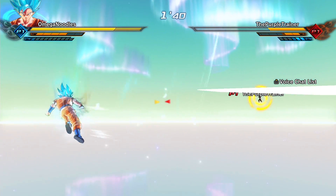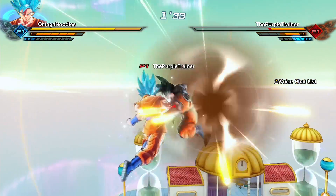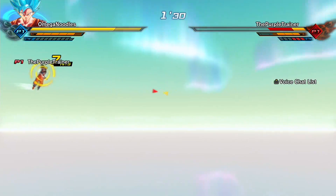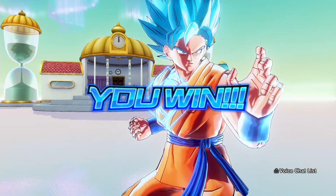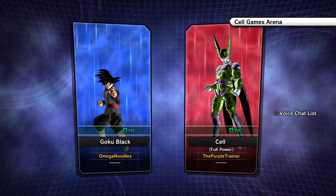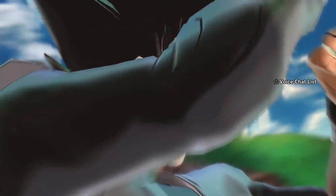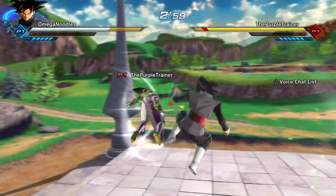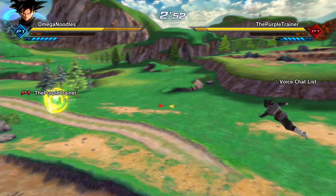Number one is perfect blocking. This came very naturally to me, but I've noticed some people find it easy while others really struggle with the timing. You can go into training mode or grab a friend to practice it. There's also a perfect blocking training session with Elder Kai. It's really a feel-based thing — you feel out the situation.